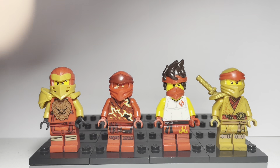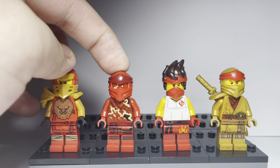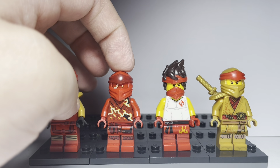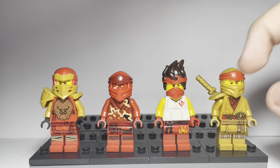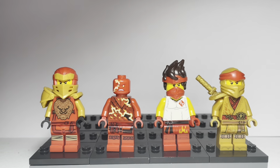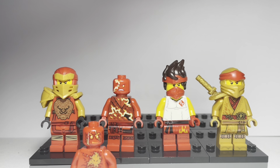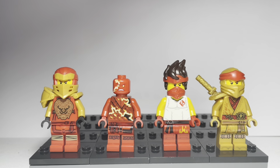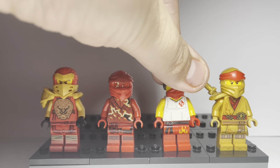Here we have Hero Kai, Spinjitzu Burst Kai, Epic Battle Kai, and 10th Anniversary Kai. Not the best figures here — I think this one is probably the worst. Burst Kai is of course not canon; they just made it to sell sets, as they did with the Lloyd one. The 10th Anniversary figure is held back a little by the lack of unique leg prints. The new face print looks pretty good — you can see the NRG face print compared to the Spinjitzu Burst face print, which is about nine years' difference. And I think that Epic Battle design is like a Street Fighter reference, if anyone's into Street Fighter.